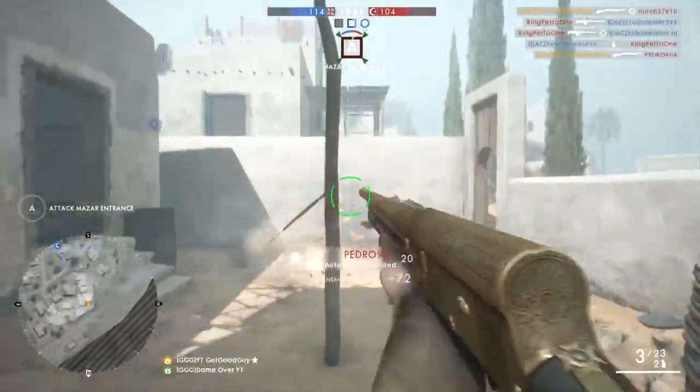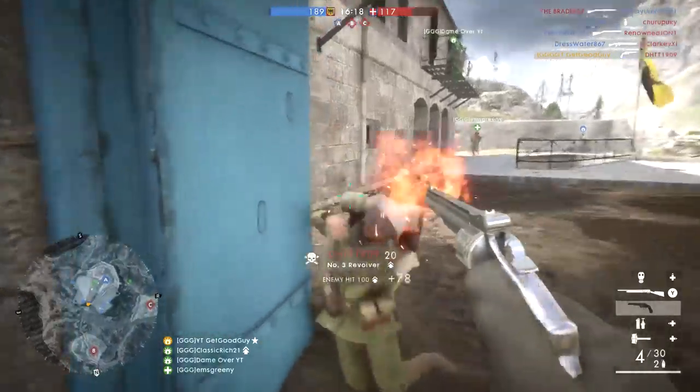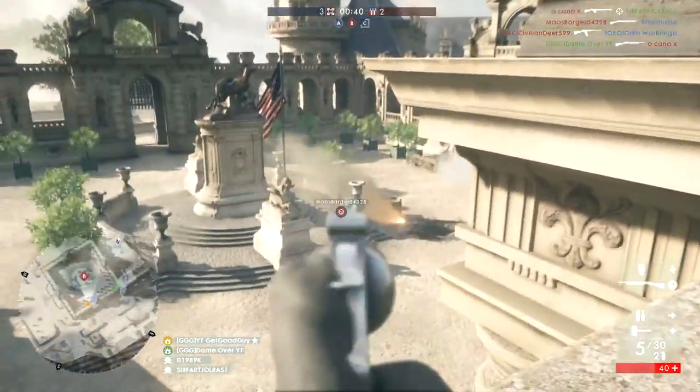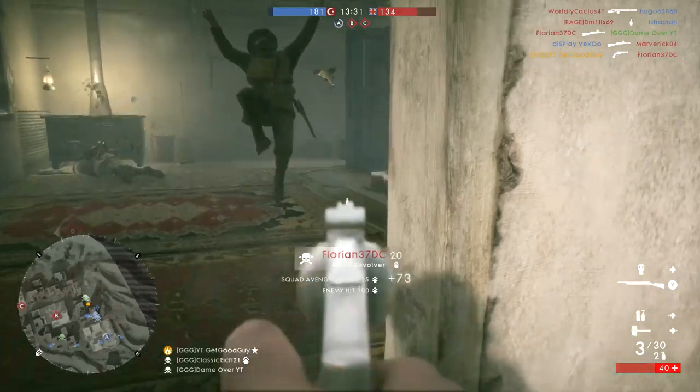For our sidearm we have the number 3 revolver, and this is our one piece of equipment that allows at least a little precision. We want to be close quarters, but if you end up needing that bit of extra range then this weapon can help you out, and it doesn't fire so slowly that it's a hindrance when trying to finish someone off at closer range.